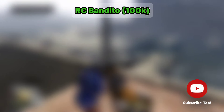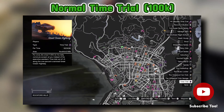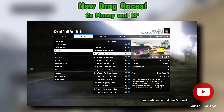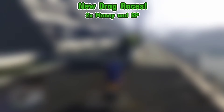The HSW, normal, RC Bandito, and Junk Energy time trials all pay between 50k to 200k each. If you need something new and still want to earn lots of money, drag races are paying double this week.